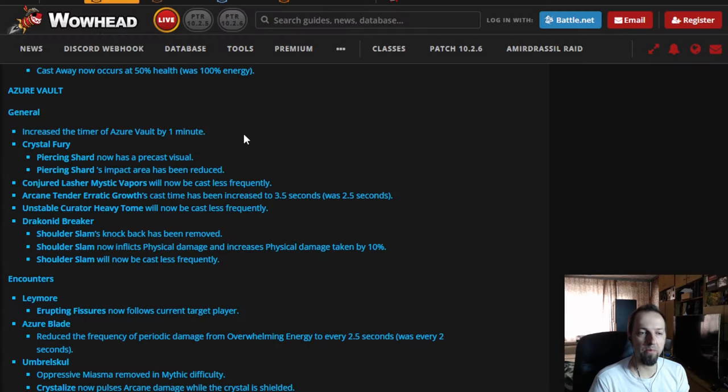Azure Vault. The biggest problem was actually the timer. During Season 1, on keys in the range of 23 or 24, we would play perfectly with only one or two deaths and still not time the dungeon by a few seconds. They increased the timer during Season 1, and now they're adding one more minute. It's maybe not sufficient, and definitely not to the lenient level we were used to in Season 3, but unlike Black Rook Hold, Azure Vault is at the other end of the spectrum where even playing well wasn't enough. They're working in the right direction — this one minute is definitely welcome, and at least the problem is finally acknowledged and addressed in Season 4.